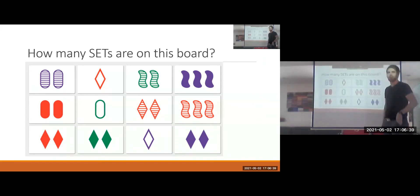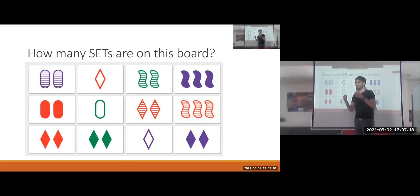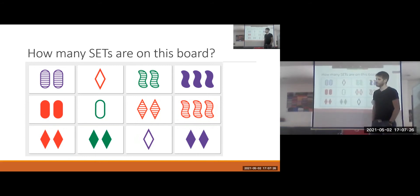So let's play a game. Can anyone find a set on this board? For instance, the three purple squiggles, the two purple ovals, and the one purple diamond form a set because they're all purple, with different shapes, different shading, and different numbers. For each property you fix, you check if they're all identical or all different. It turns out there are six sets on this board.